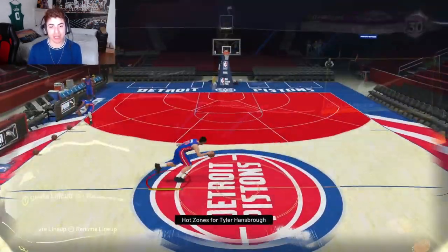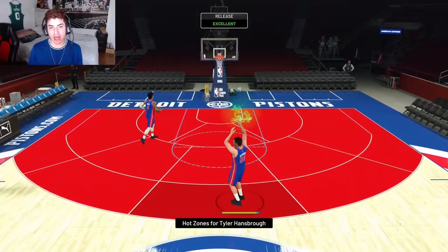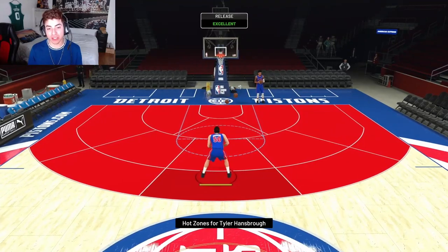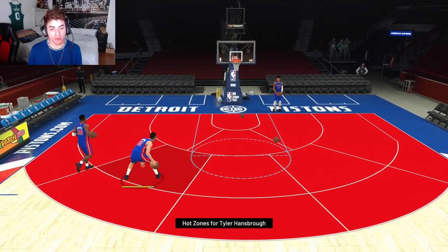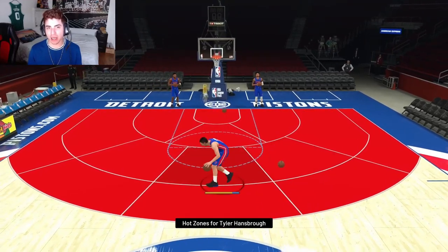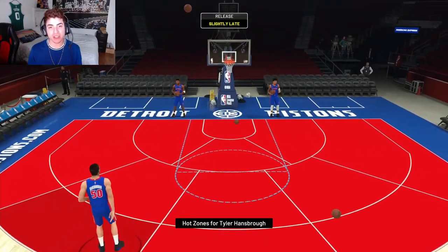Tyler has hot zones everywhere. We already tested his jump shot — it's just cash, straight up. It went to very quick, which makes it even better. He feels a little bit faster than before, and this card is just going to be dominant on defense. It's going to be one of the best cards in the game.